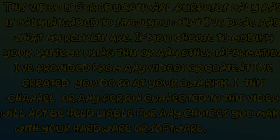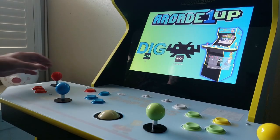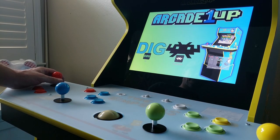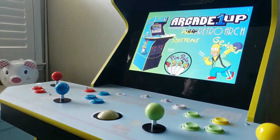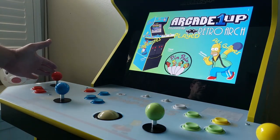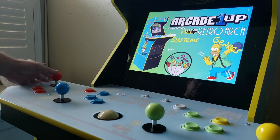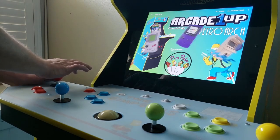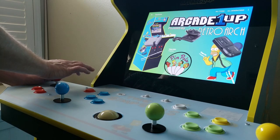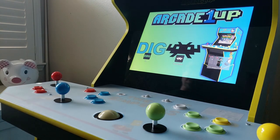Before anyone says anything, I am aware that the protective film is still on the cab — my mod isn't finished and I'm not ready to remove it. The goal of this mod is to have an arcade cabinet that not only has a great number of two-button arcade games, but I also want to have as many two-button consoles as possible. I'd like to be able to power the cab up, select a game, play it, exit, navigate all the menus, and power down the cab all without a keyboard, so the cabinet looks and feels like a standalone unit.